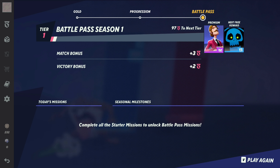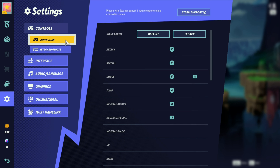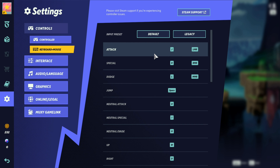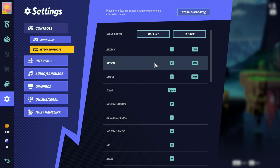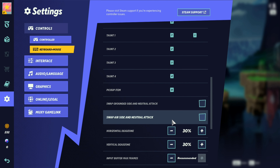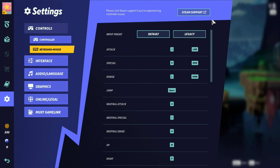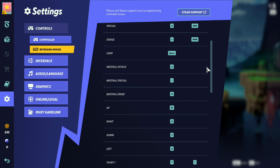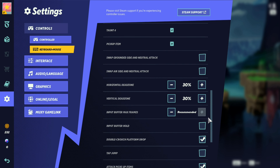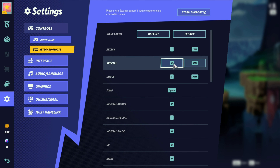That's cool. Okay, premium pass. I'm loving the game but I need to check a few of the controls and get used to them. Attack is J, special... these are horrible. Jump. Those make sense. Pick up item is H — pick up item's gonna be... I'll make special...